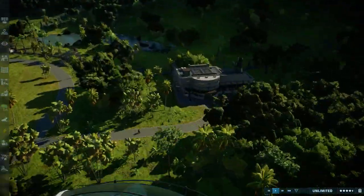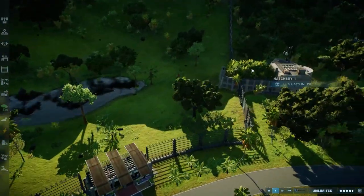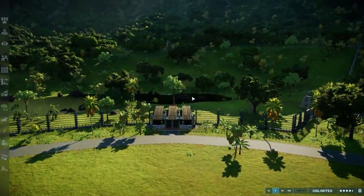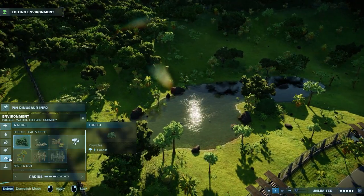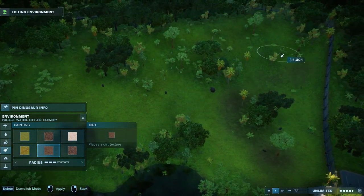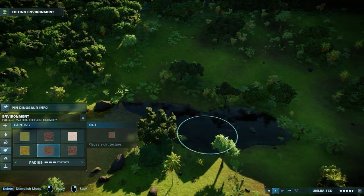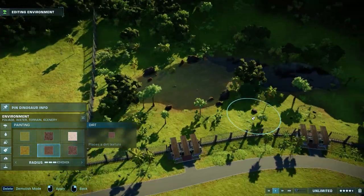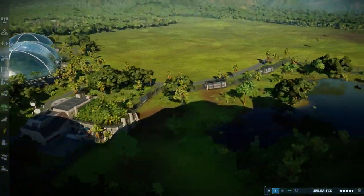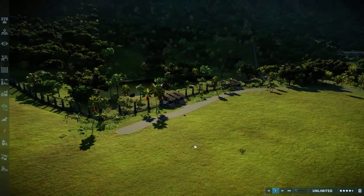So right over here on the right side, we have this hatchery habitat to make sure that we can incubate our dinosaurs. We don't have any dinosaurs at this point, but this is the deep hill area. We should actually paint this a little bit more with the dirt to give it a little bit more contrast. I do really like that a little bit more. I really don't like the shadows — it's really hard to handle with this lighting. There will be dinosaurs in here in a later stage, and these viewing galleries will be used by guests.